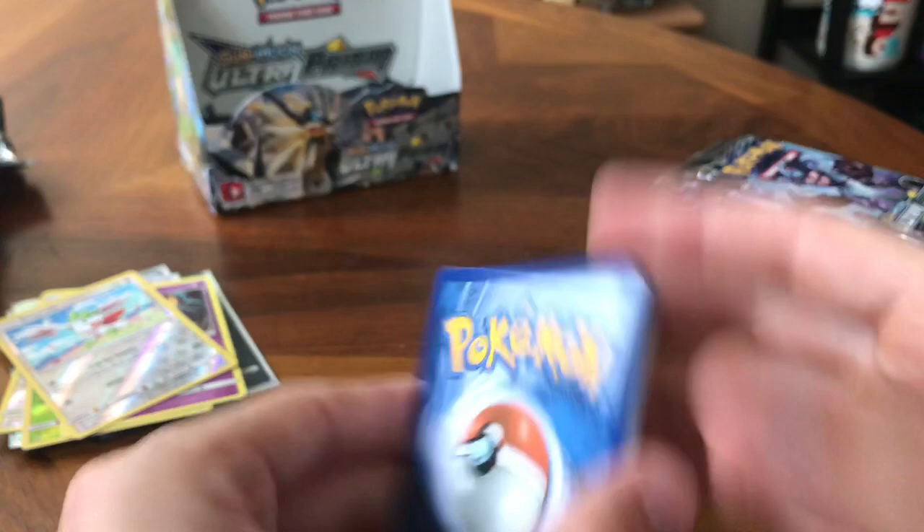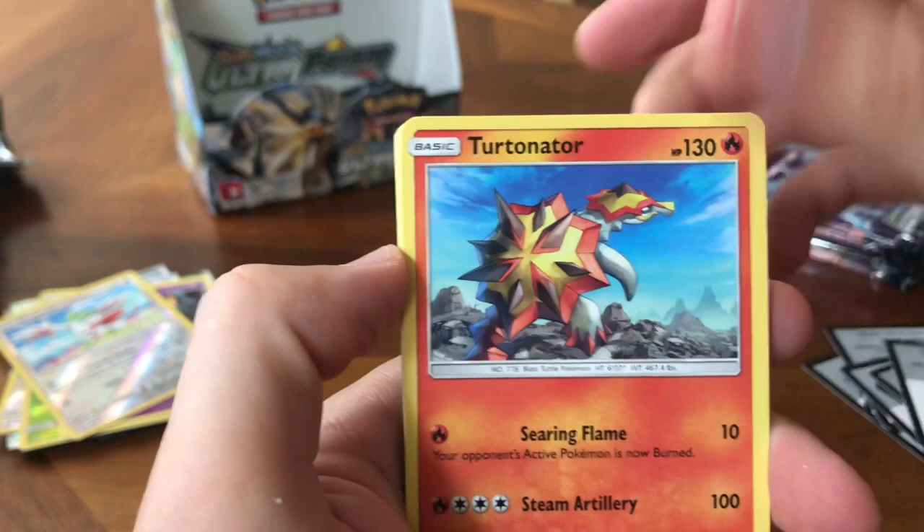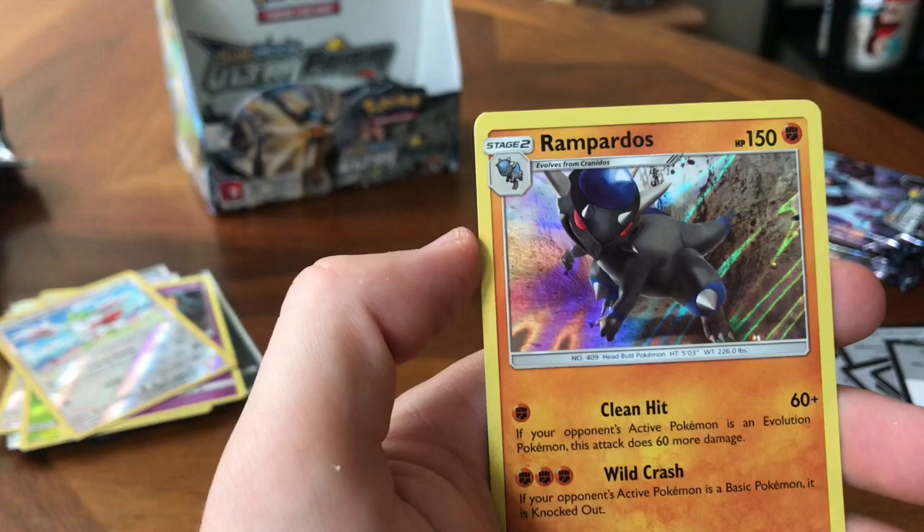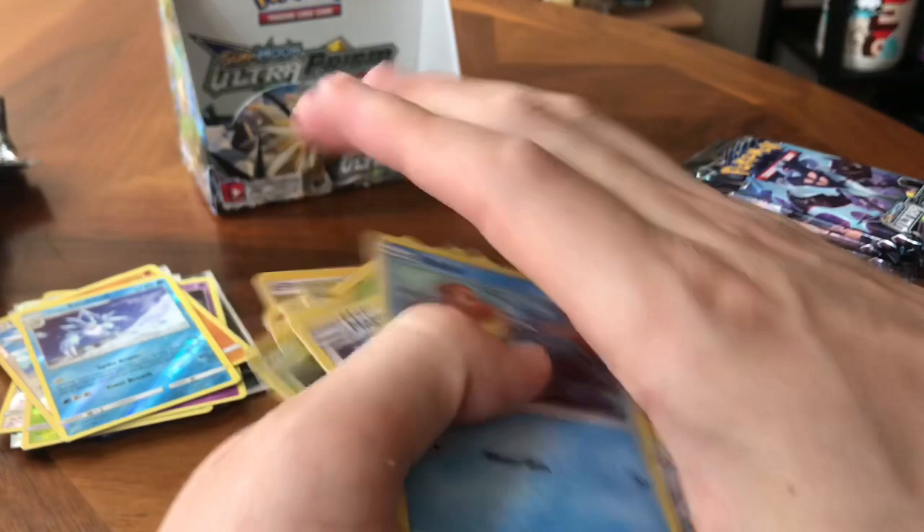Alright. White colored code card. Fairy Energy, Turtonator, Mt. Coronet, Honchkrow, Passimian, Shinx, Exeggcute, Magnemite, Braixen, Alolan Sandslash, Reverse Rare, and Rampardos. Okay — two holo pulls.